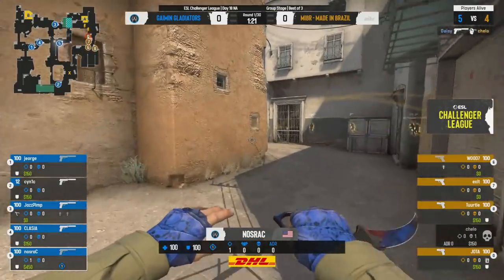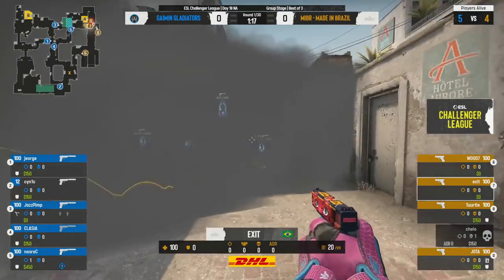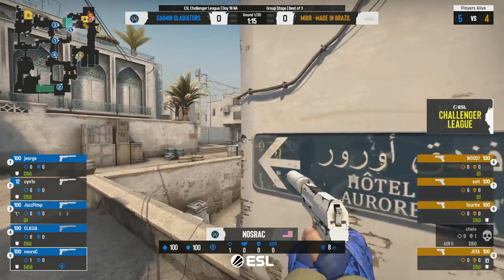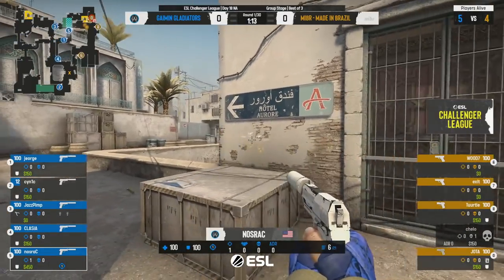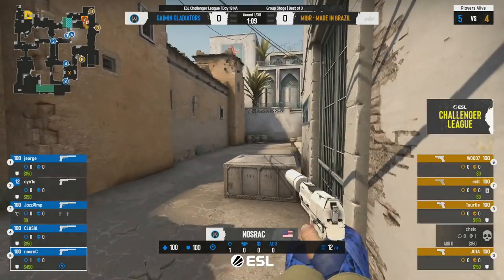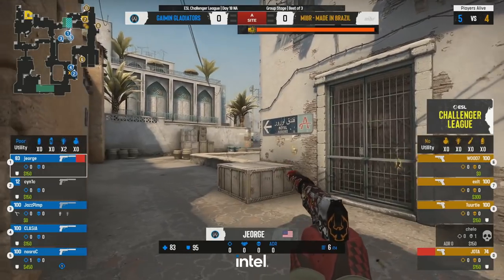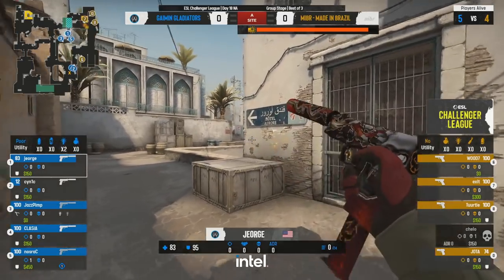Carson is going to manage to get the opening frag on Cello, nicely done there. 5v4 in favor. I know what you're laughing about — my doubling the name — we'll talk about why that is in a second. But it is a nice kill for Daisy. I might just keep that one, I kind of like that one for Carson.